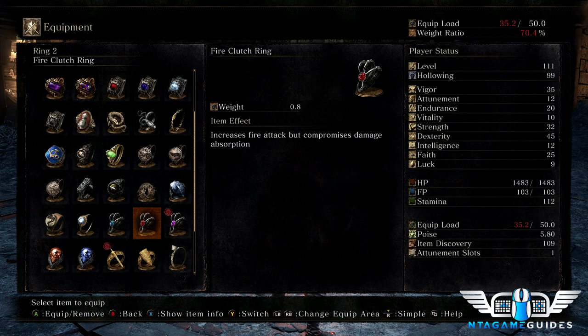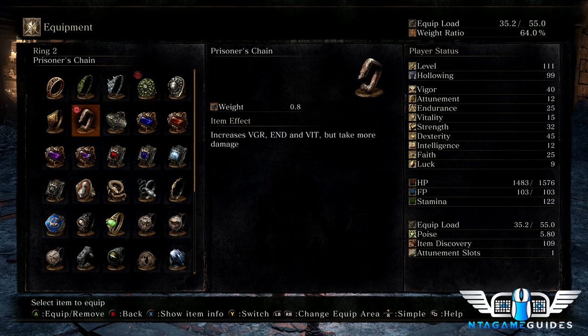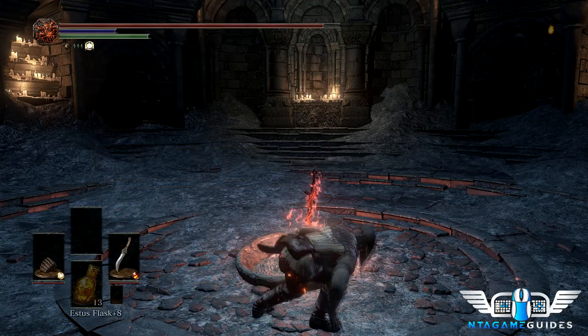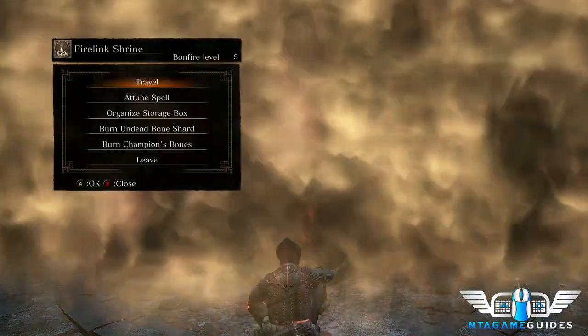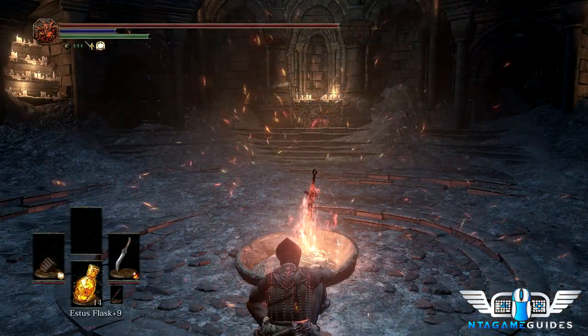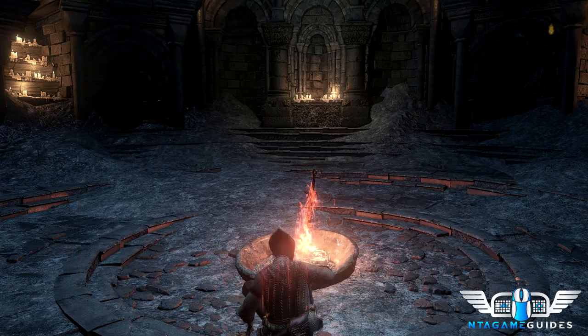With our blessed cestus at max scaling, our whip and bandit knife will also scale with faith, benefiting us more. We're going to use the fire clutch ring and dark clutch ring depending on the weapon — frayed blade gets the dark clutch ring, fire weapons get the fire clutch ring. Also don't forget to burn your undead bone shard at the bonfire, the one we got from Ladder Gilligan.